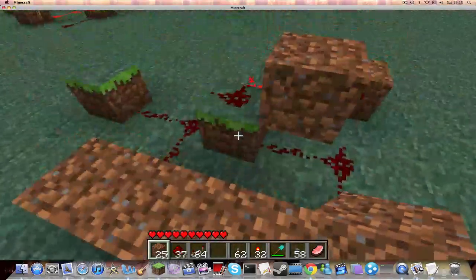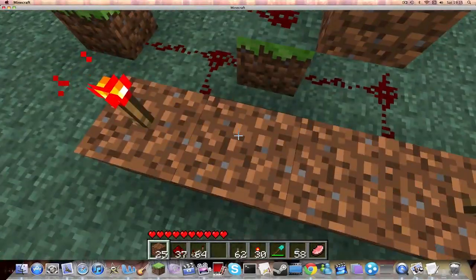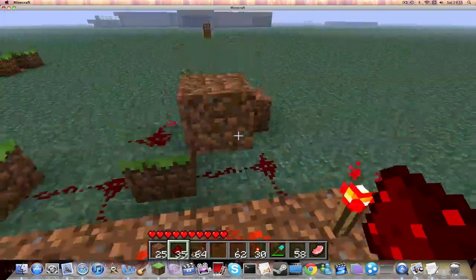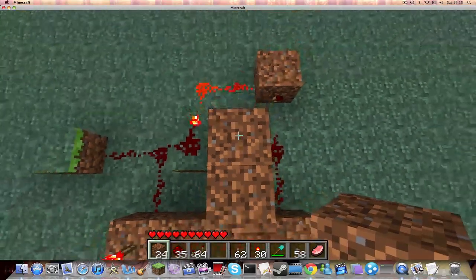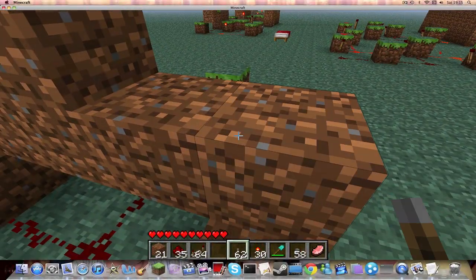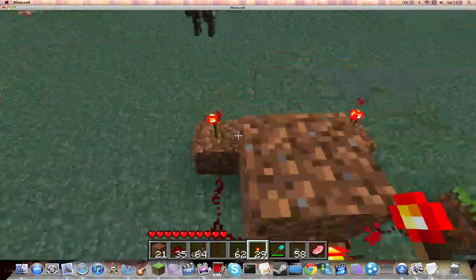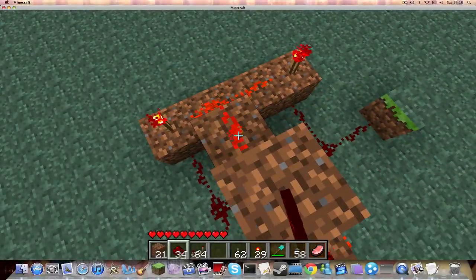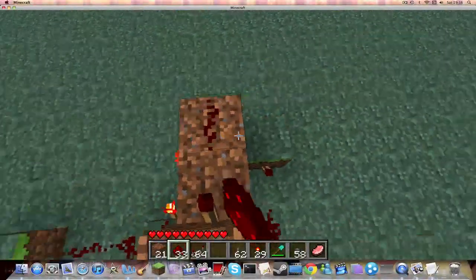Then put four blocks there and build an AND gate like this. Then you're going to want to put a block here, a block here, a block here and a block here. Then you're going to want to put a redstone torch there. And then for your last and final bit you're going to want to put a redstone wire here, here and here.